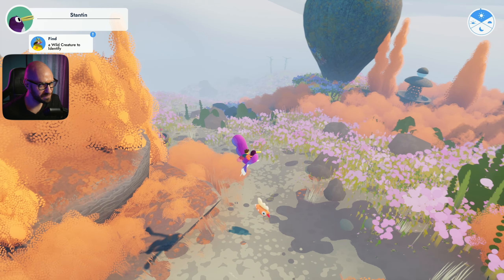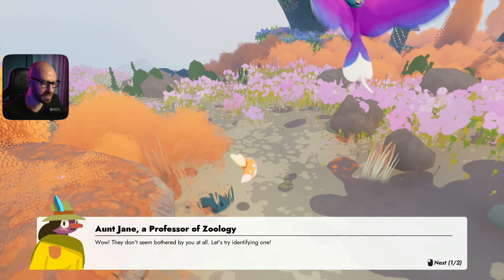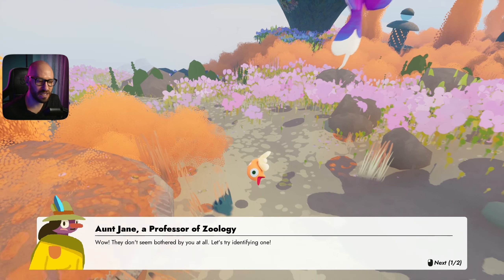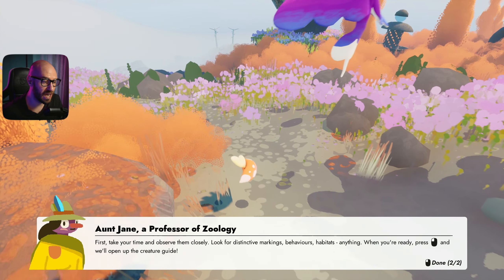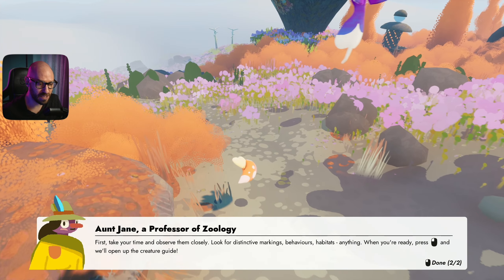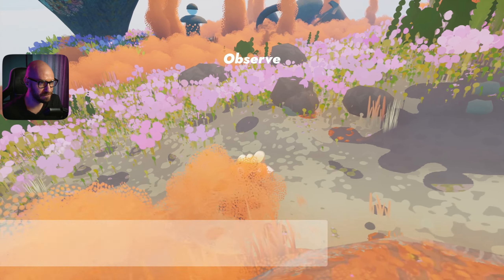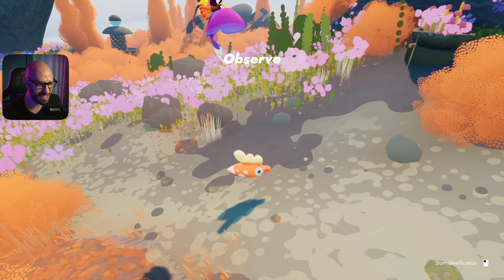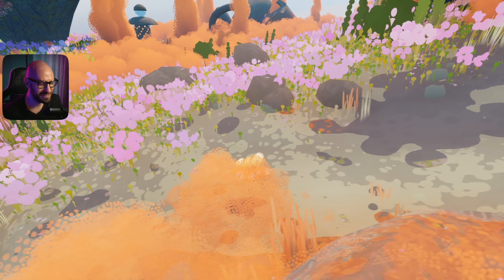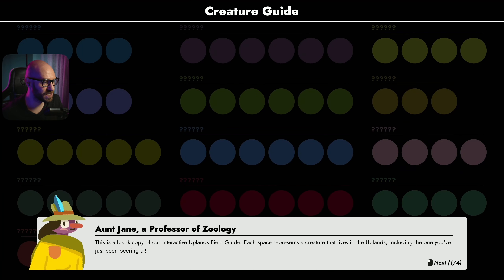I need to find a wild creature to identify. There's one right here. Just click - they don't seem bothered by you at all. Let's try identifying one: observe them closely, look for distinctive markings, behaviors, habitats. When you're ready, press click to open the creature guide. It looks kind of like a chicken.